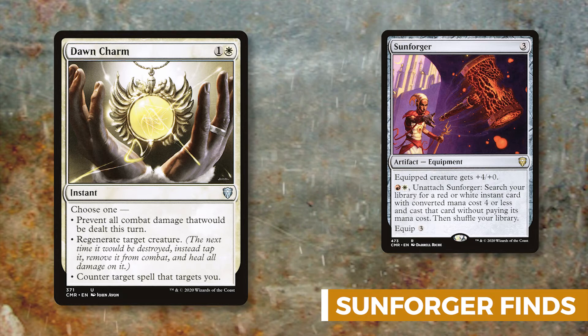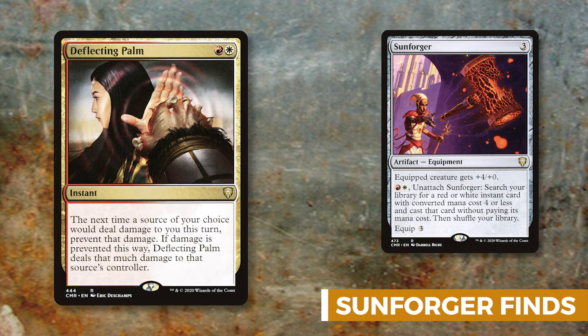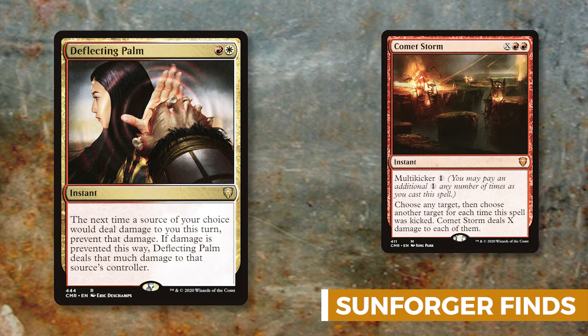Deflecting Palm is a fun pet card of mine. If you're being targeted for a vast amount of damage, you can redirect that damage to its source's controller. So if a Comet Storm is hitting you for 10, you play Deflecting Palm and that 10 goes to your opponent instead.